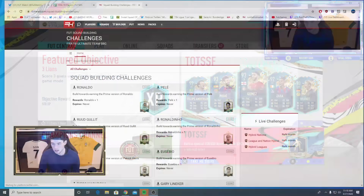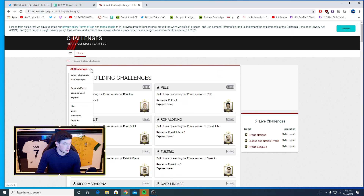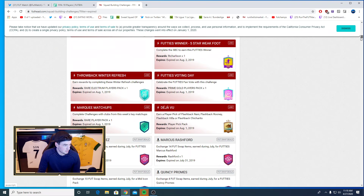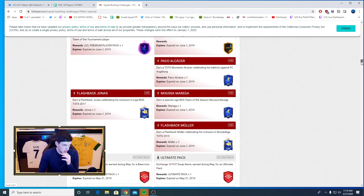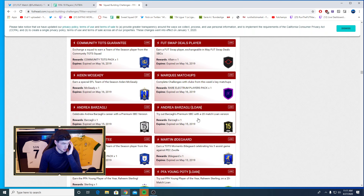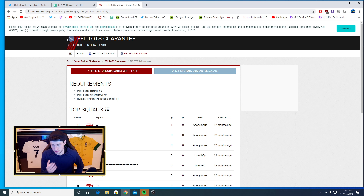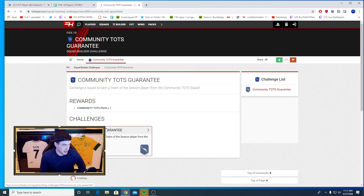As much as I don't like FIFA 19, we've got the squad building challenges here. We want to find the expired ones. Looking for the community one — there's Flashback Muller, Ligue 1 guaranteed, EFL Team of the Season challenge. So last year the EFL came first and we needed an 83 squad with 70 chemistry. This year I'm probably going to expect an 84, just because of the price of two of the players. I think EA will knock it up a bit, and then the community came second on a Tuesday.